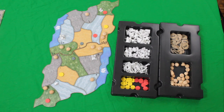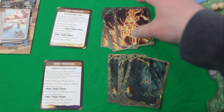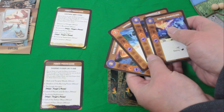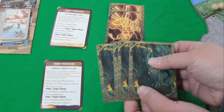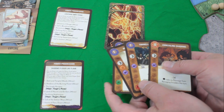All spirits have a starting power hand. Lightning's Swift Strike's four starting power cards are identified by his image on each card — these are the powers he starts with in hand. Shadows Flicker Like Flame also has four starting power cards identified by his image — these are his starting powers for the beginning of the game.